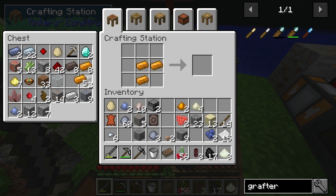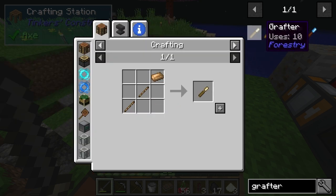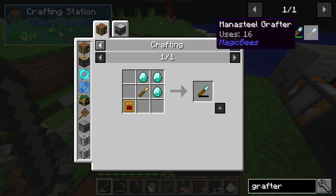Hello and welcome back. Let's see... what should I do now? Could make some bronze, could make this grafter. That's an expensive grafter.